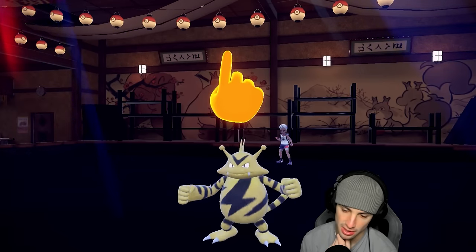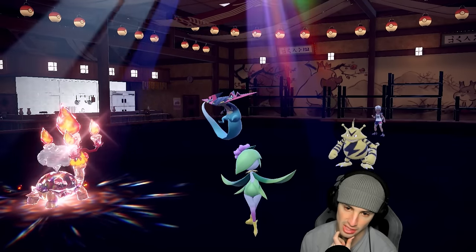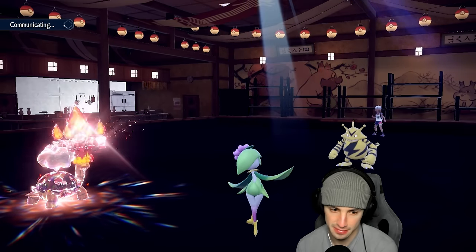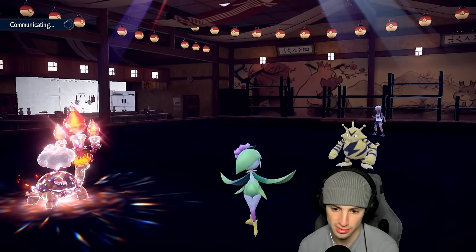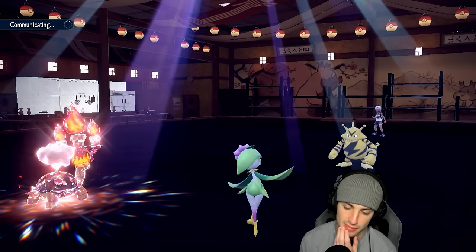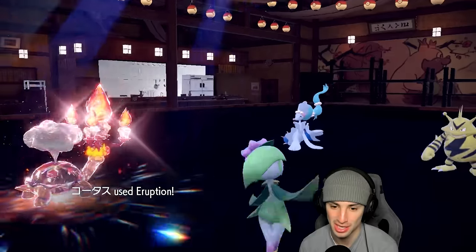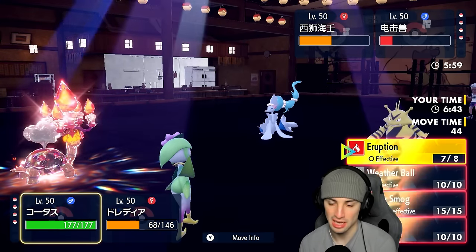He does have Vital Spirit — that really sucks. U-turn pivot coming in; we soak it no problem. Whoever comes in here is taking this eruption straight to the chin. They bring in Primarina — that's a solid call — but eruption still does a huge chunk of damage. Damage galore! Leaf Blade on Primarina — Primarina's down. Let's go for another Follow Me from the Electabuzz, fine.